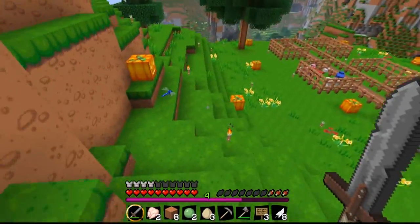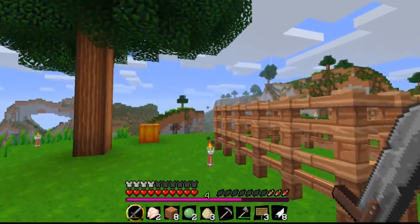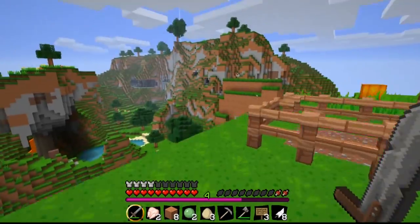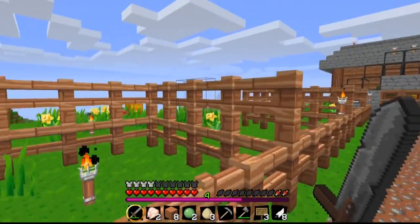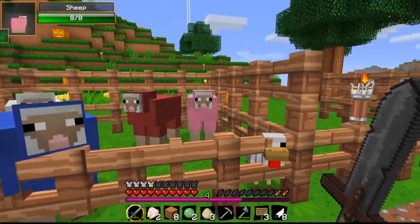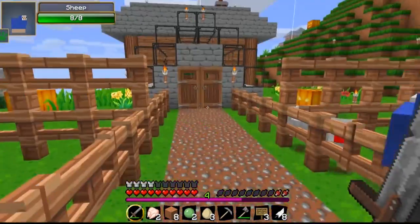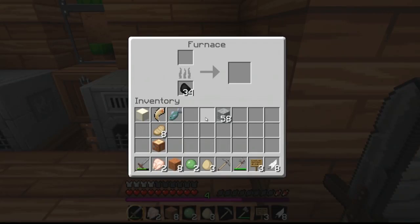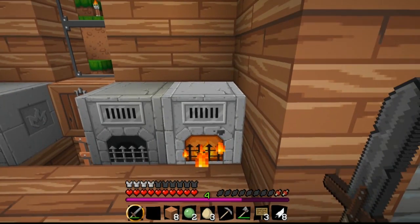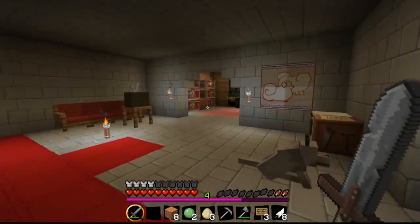So this is her house down here. Super cute. I think she has rainbow sheep. I need to eat. So in here is her house and she has some fences and stuff for sheep and animals, and her red, blue, and pink sheep. And in here is her house. She has furnaces - awesome, because I need to cook my chicken. I'm using her furnaces to cook my chicken because I need to eat. Let's see what's down here.